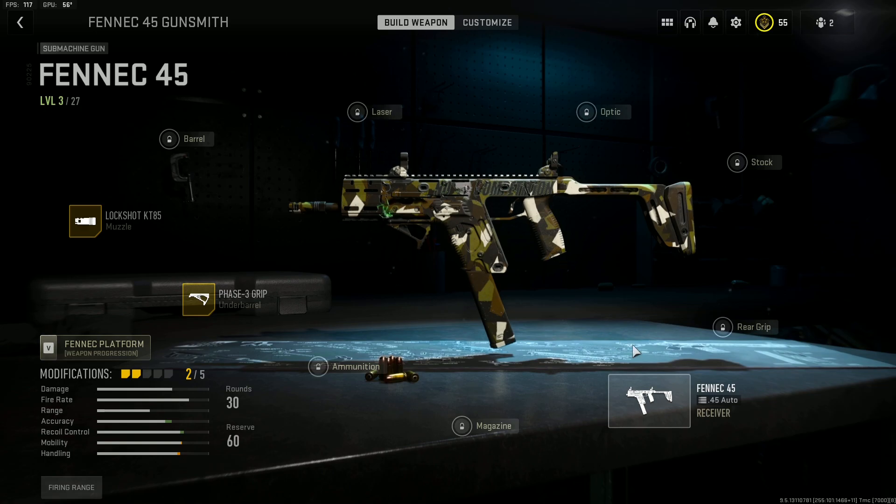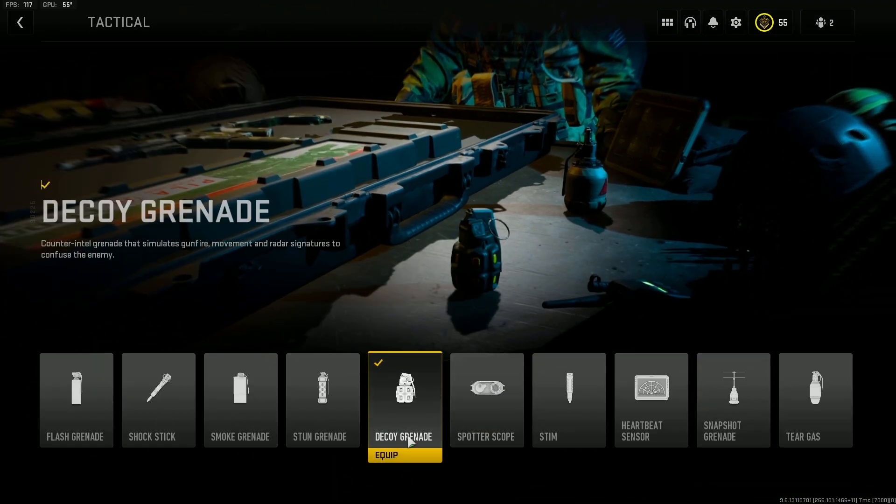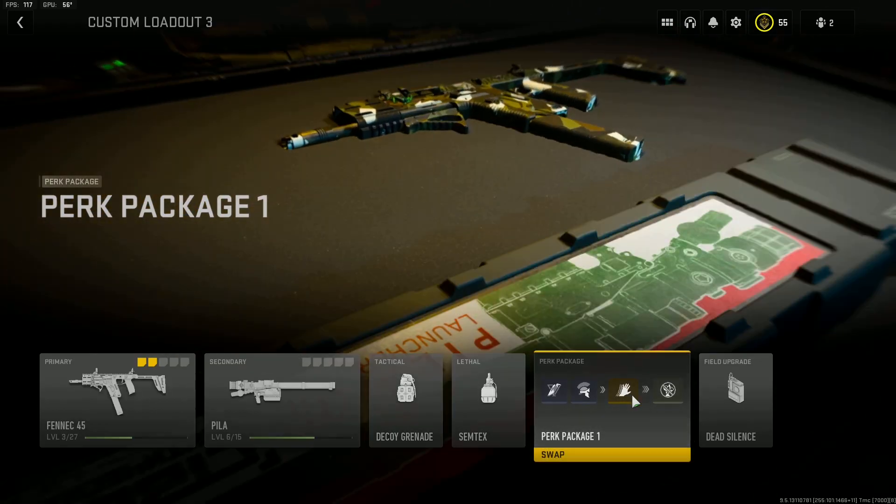We're going to work on the Fennec. Your attachments and detachments don't really matter — whatever you need for your challenges. But what you want to run is a decoy grenade as your tactical. You want to run the decoy grenade because every time you throw it you're going to get an assist most of the time, and that counts for weapon XP.